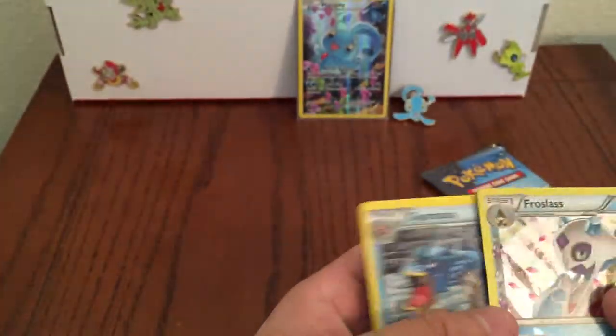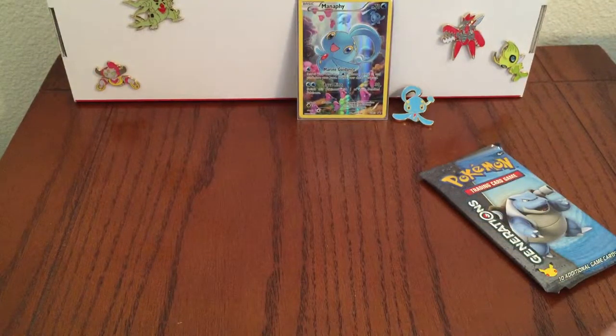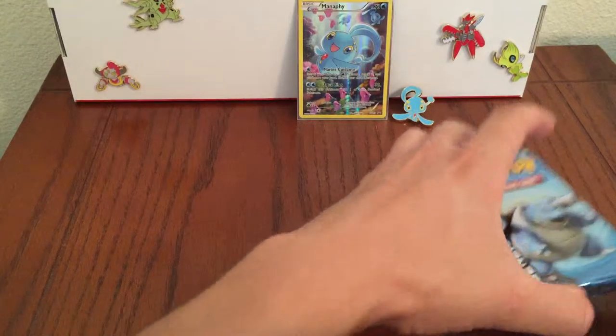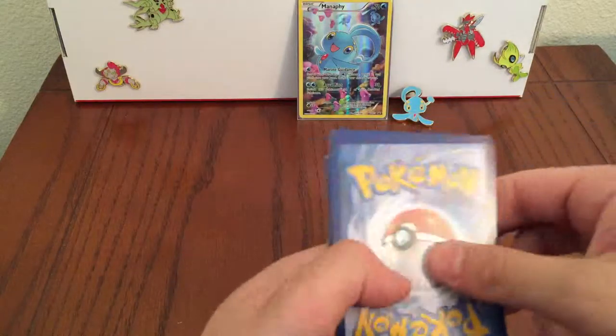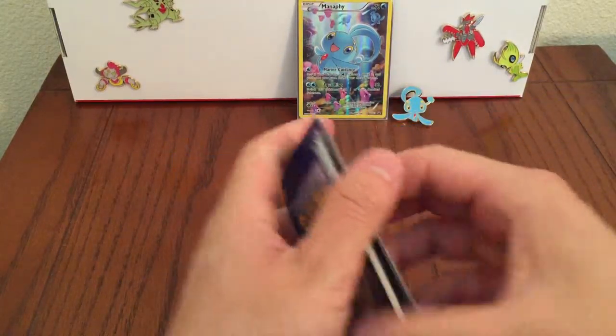And non-holo Gyarados — not too bad. The Froslass is kind of nice; I don't have that one from the Radiant Collection. Now the last pack is Blastoise — didn't see that — so hopefully we get something decent.